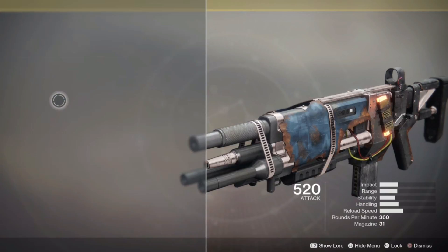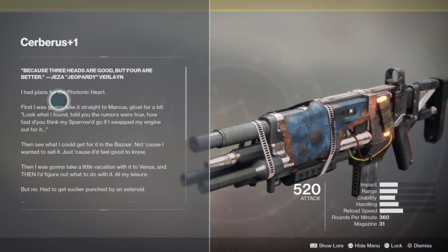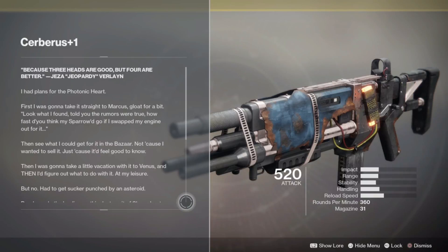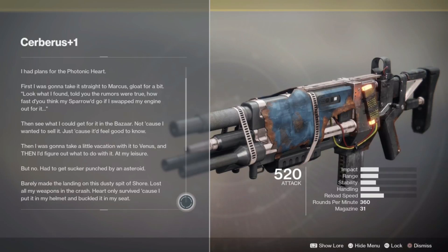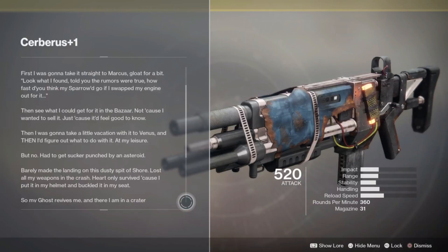The exotic intrinsic perk is Four-Headed Dog, which shoots erratic bullets from all the gun barrels at the same time. It has a magazine size of 31, and each bullet from that magazine counts as four bullets. So if you unload the entire magazine, that's 124 rounds into your opponents.